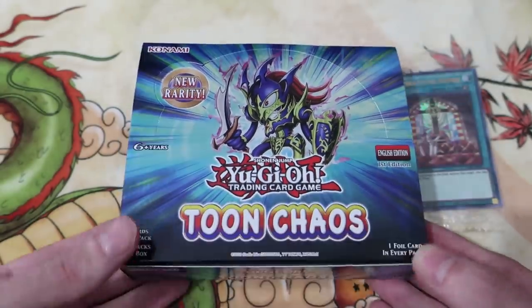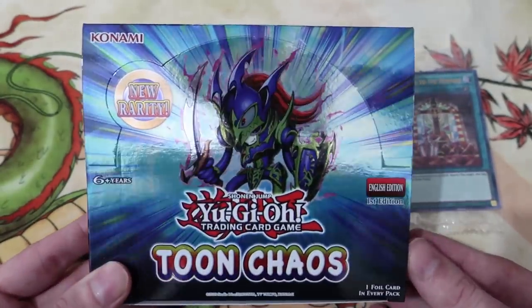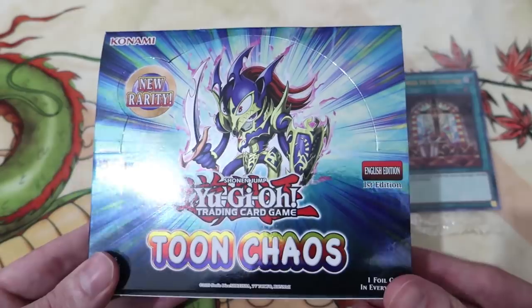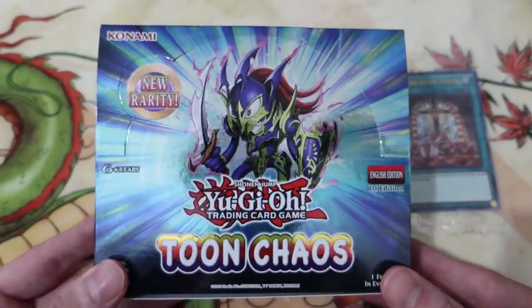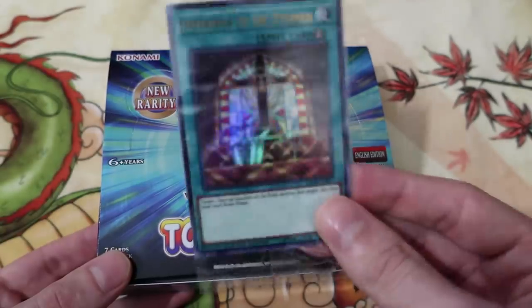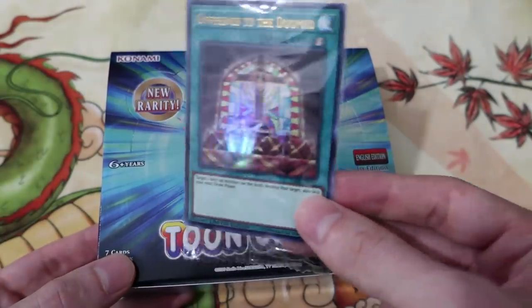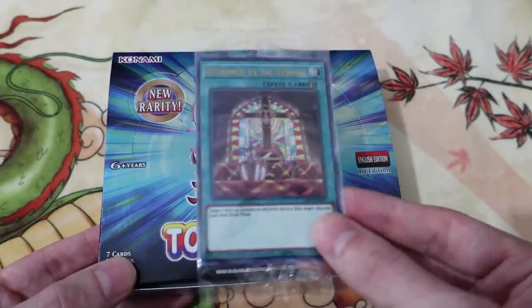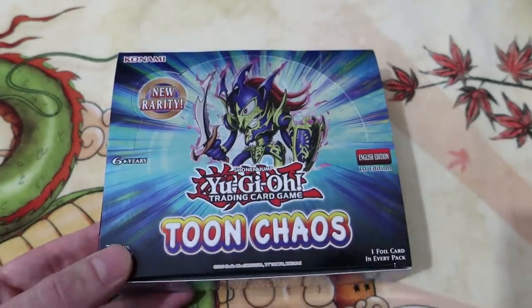Thank you to Dave over at Card Quest. If you guys are in the Flushing, Queens area and you need some Yugioh cards, go check out Dave's Card Quest store. It's the place I go to all the time. He has this in stock and he even threw in one of these new forbidden artwork cards — this is Offerings to the Doomed, pretty sweet.